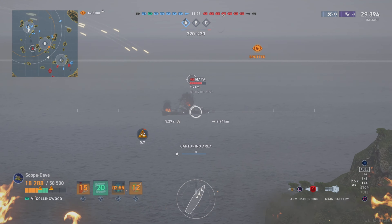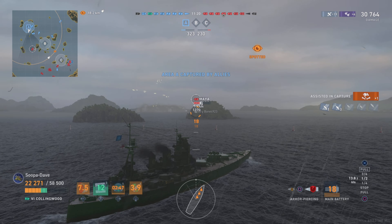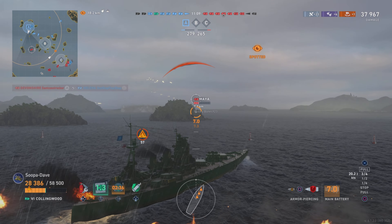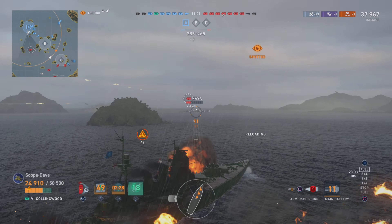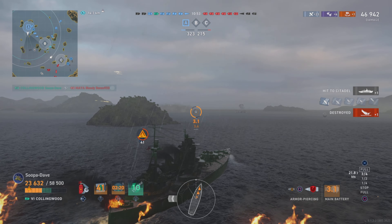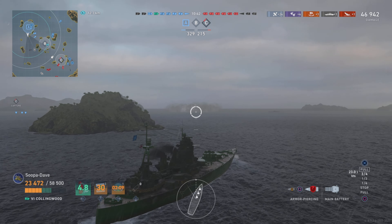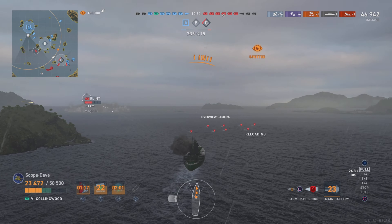Burning in a British battleship isn't very productive for the enemy. You're better off using AP and whittling them down on health they can't repair as easily — like citadel damage. You can see we healed back to exactly the health before he started shooting. We're still spotted but I'm okay with that; I'm trying to get rid of Maya. We push this flank because we'll have a lot of good crossfire. He either has to angle to my teammates across the map or to me. We do get the citadel and take him out.